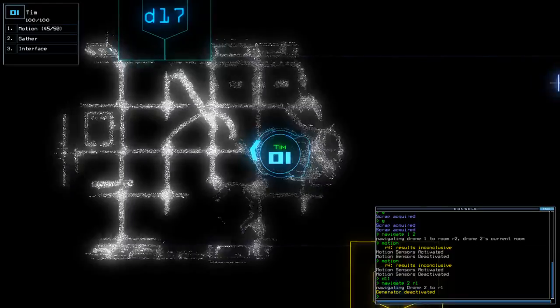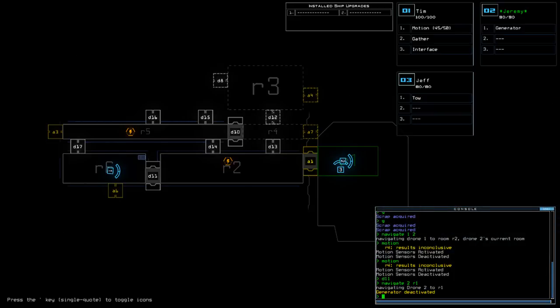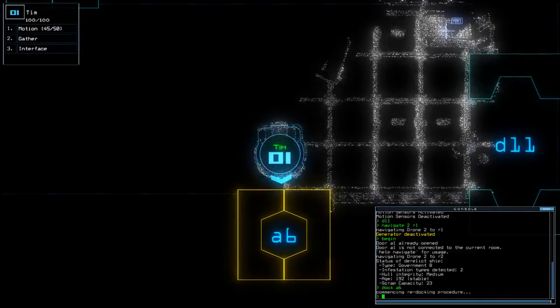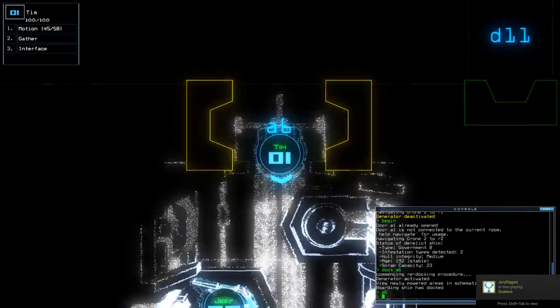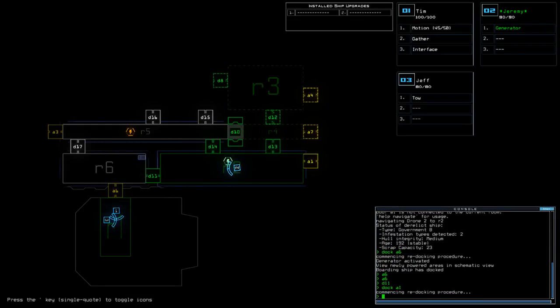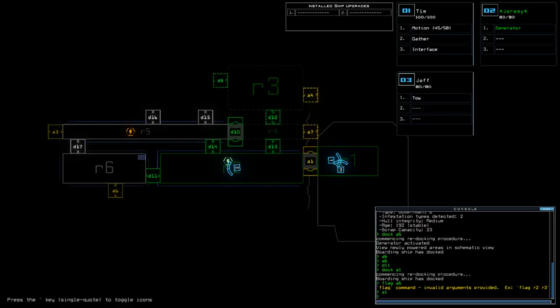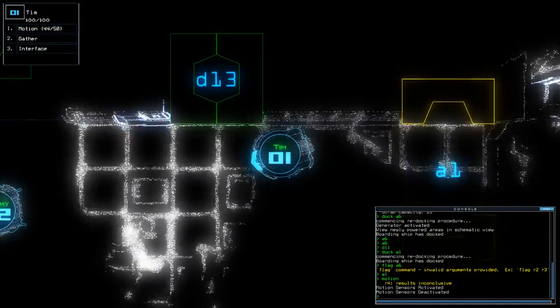I'm going to temporarily use this room before a vent spawn occurs to judge whether or not we have slime. We're now at the 2-minute mark. Oh, you turd. We do have slime and I need to get out of here pretty sharply. A6, D11, Dock, A1. We can't vent that room yet. Flag A6. A1.